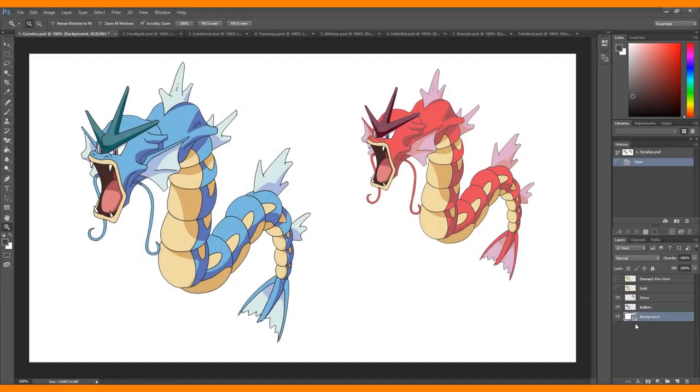Moving on to number one is Gyarados. Normally Gyarados is blue and its stomach is a yellow, and then for the shiny Gyarados it's red. The first thing I did was change the blue to a gold color, so it kind of represents more of what the shiny Magikarp looked like rather than switching to the red color Magikarp originally is, to keep with the whole gold Magikarp theme. So I'm going with a gold Gyarados.